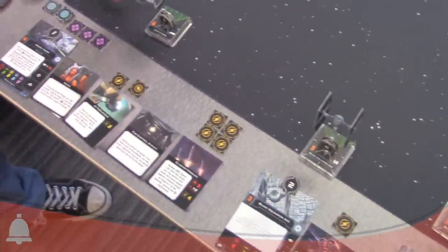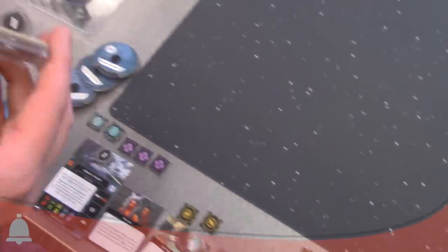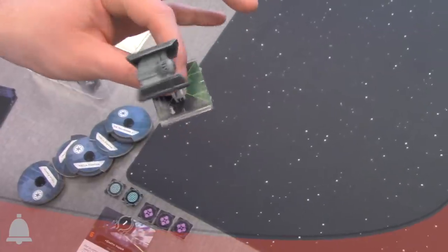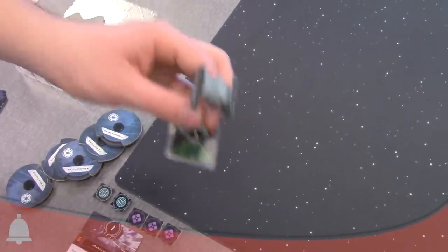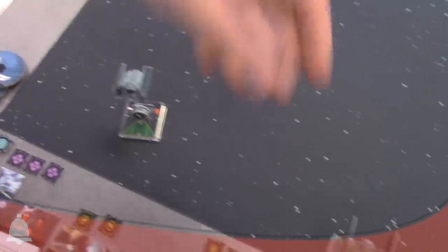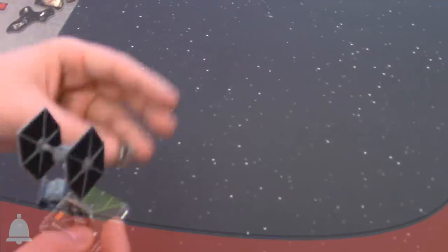Can we talk about the ships real fast? These are new and improved — at least the bases. The TIE Advanced is the same as it has been, obviously painted very well. The TIE fighters are very similar as well.